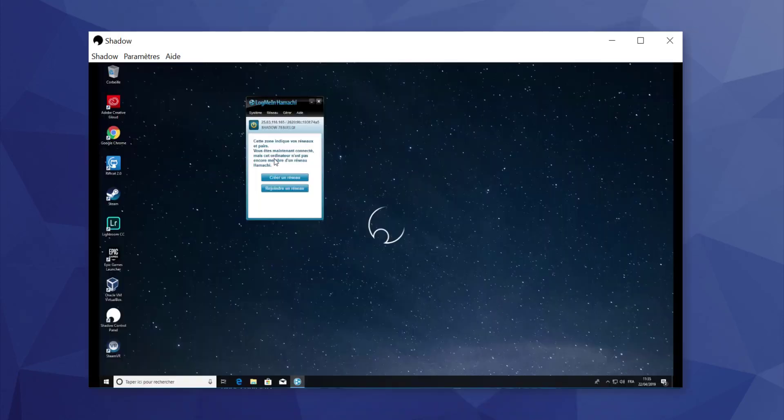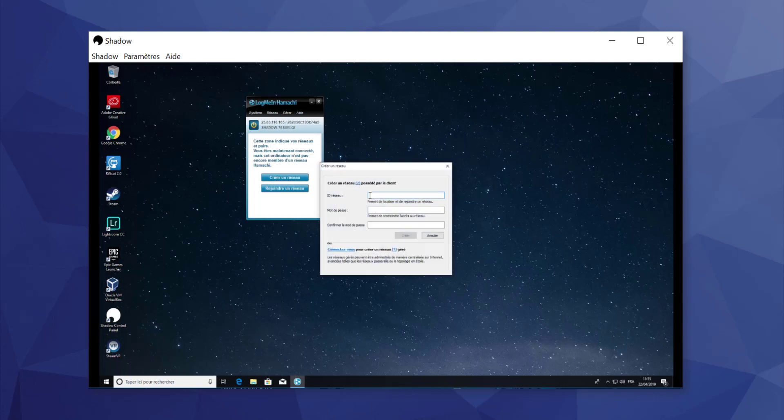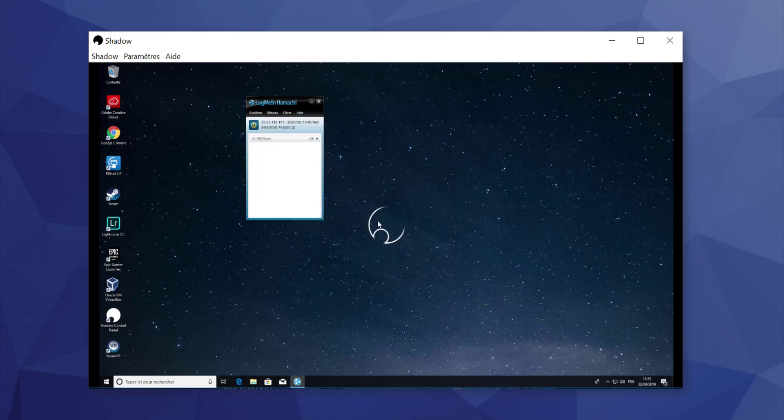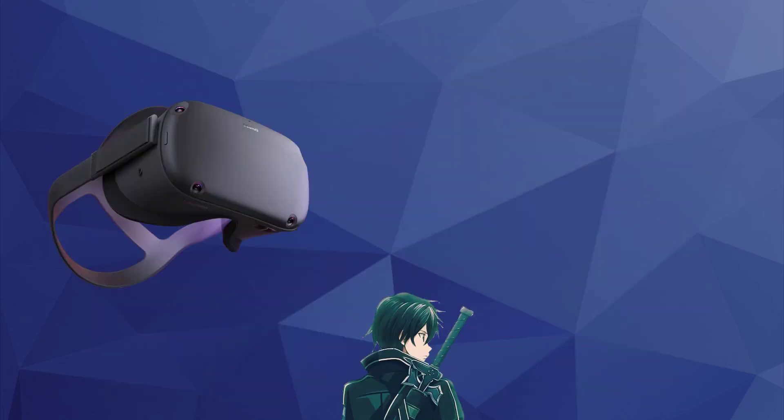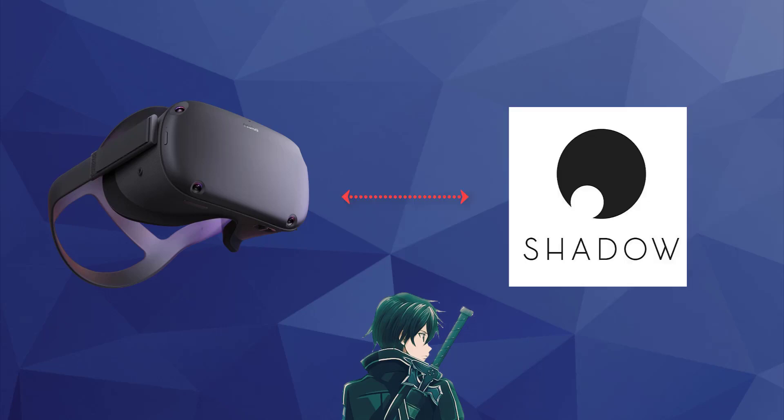Create a room on it just by clicking on this button. Now you need to connect your headset to your cloud PC. Here, I'm going to show you how to do that with an Android device.